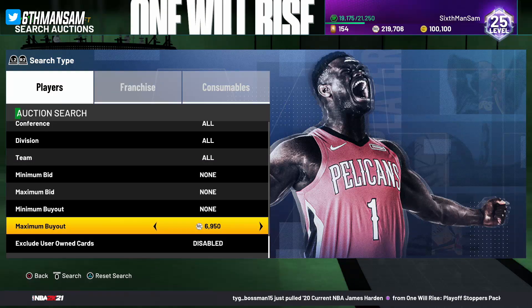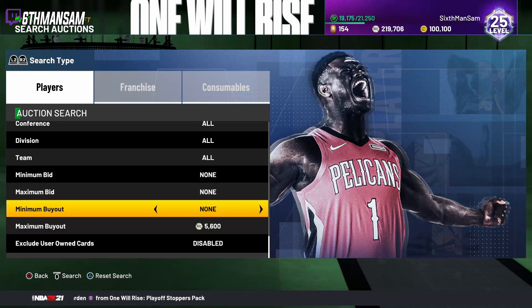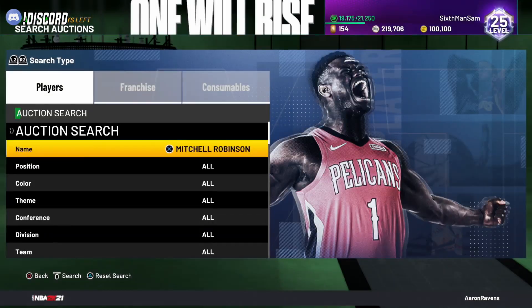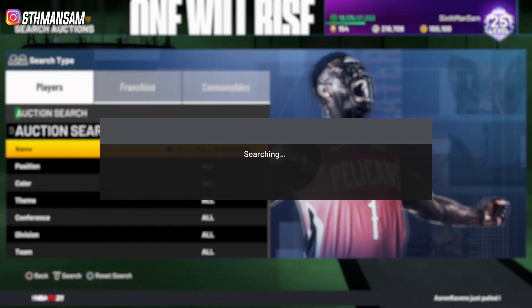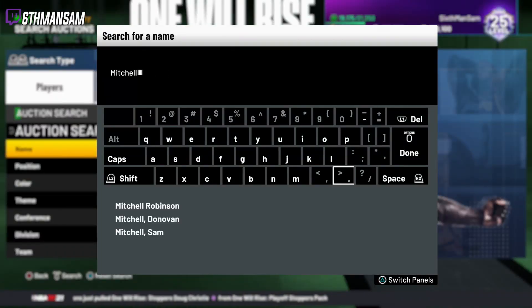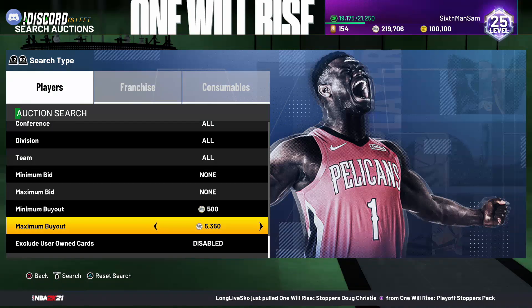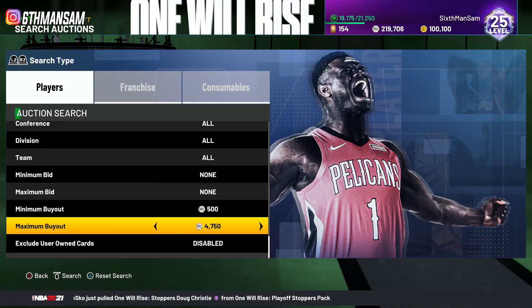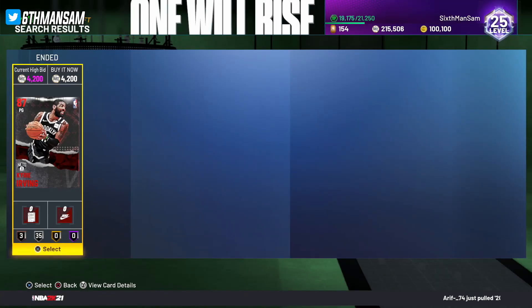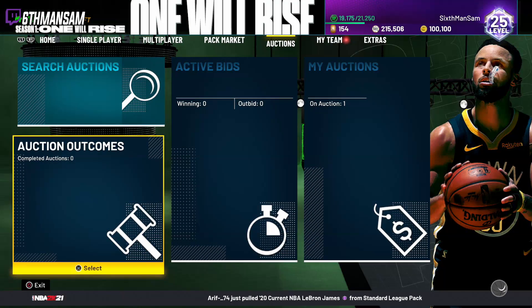The same concept applies to all these players. Kyrie Irving is the next most expensive — he's going for about 5000, so I'd set the filter to around 4350. And we actually got a snipe on the video right now — Kyrie Irving, perfect! I need him anyway for the double-double challenge, so that works out great. If I didn't want him I could just sell him for MT profit.